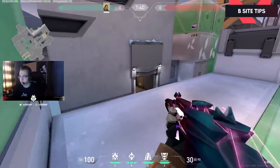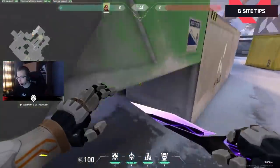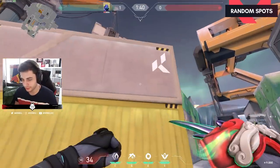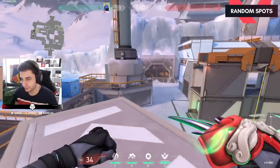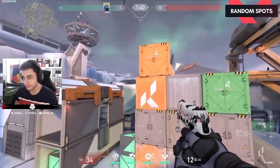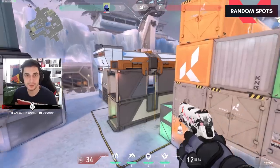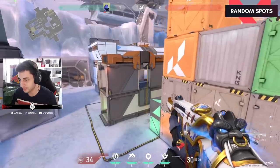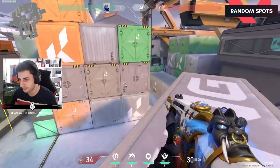That's a good aggression I didn't even know was possible, but apparently it is. There's a really good spot here where you can just TP on top of this box. You can also jump with Jett — go here, jump, press spacebar, and you get on top. You can do it with two C4s as far as I know, maybe with one — I think it's two.